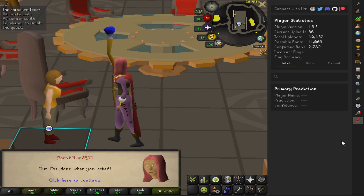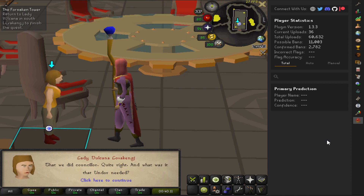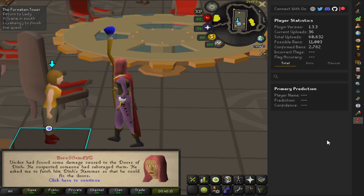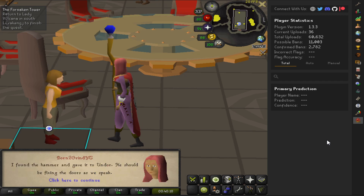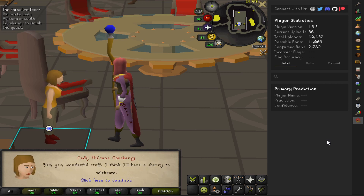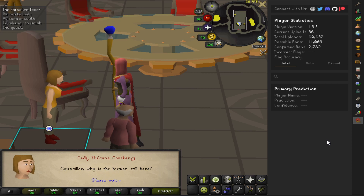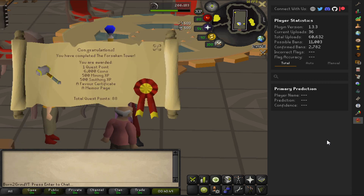We are pretty much finished here, you guys. We started this at 20% favor and we are going to get our 10 certificate to bring us to 30%, which will unlock the tier one armorers so we can continue on our quest to get 100 Lovikenjy favor. Thank you so much for tuning in. If you like the video, drop a like on it and please consider subscribing. I do money-making content, quest guides, and I have an upcoming bot detection series with the new RuneLite plugin bot detector. I've already got almost 5,000 confirmed bans - and on that note, you guys, I am out.